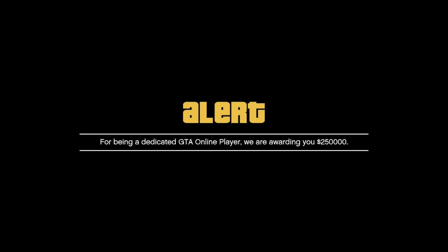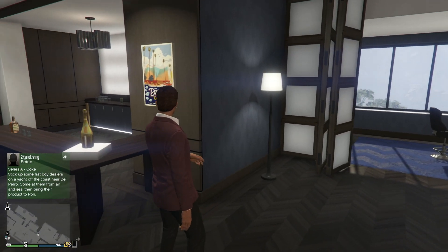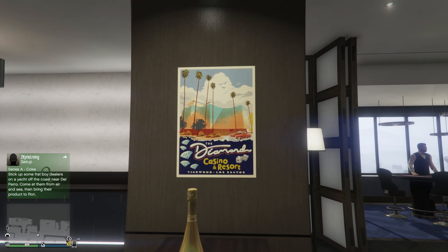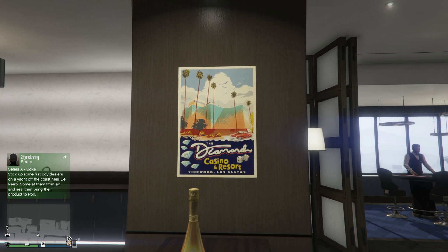As far as the new casino items go, I have received both the hoodie and the wall art. The wall art looks like this — it is the vintage Diamond Casino and Resort painting. Now, it's a little bit tricky because you won't actually find this in the casino store. If you were to go downstairs and go to the casino store, you wouldn't find this.